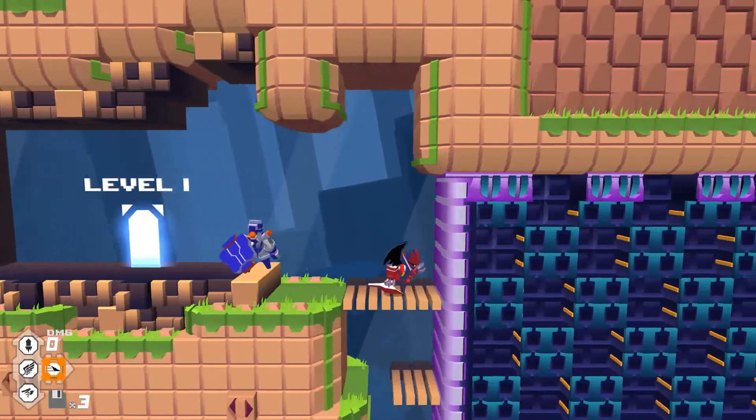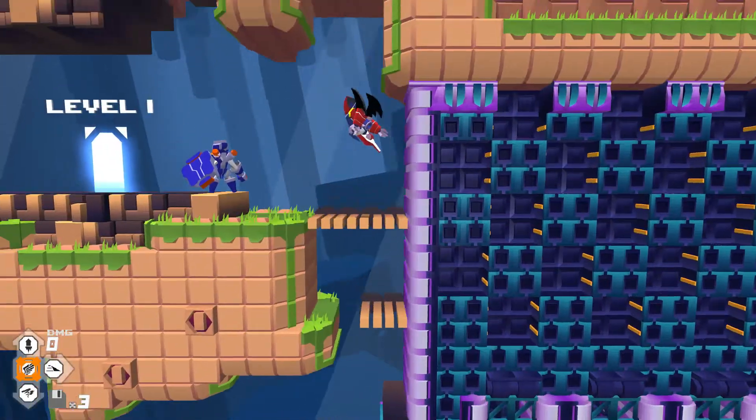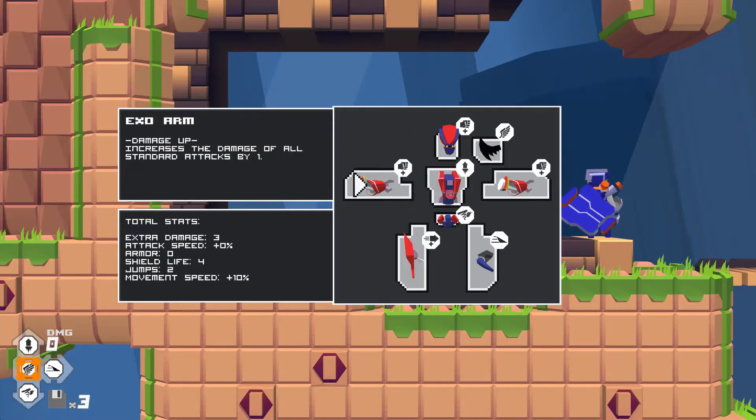We need to get past this dirt barricade right now, which this little guy has created by accidentally moving some dirt, so we're going to need a drill part. Now our little robot is made up of multiple different parts. These are all little parts that I found and have added towards my stats in the bottom left. We have extra damage of three, mostly because of these parts which add one standard attack damage up each time, so up to three.